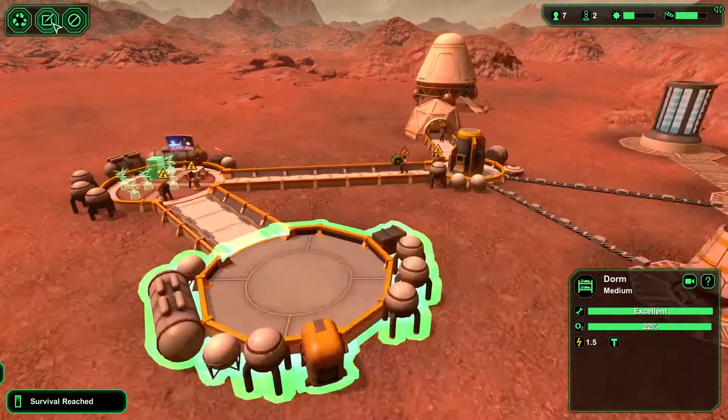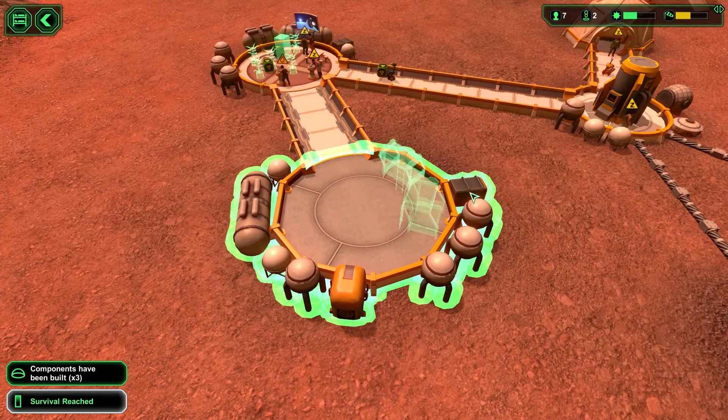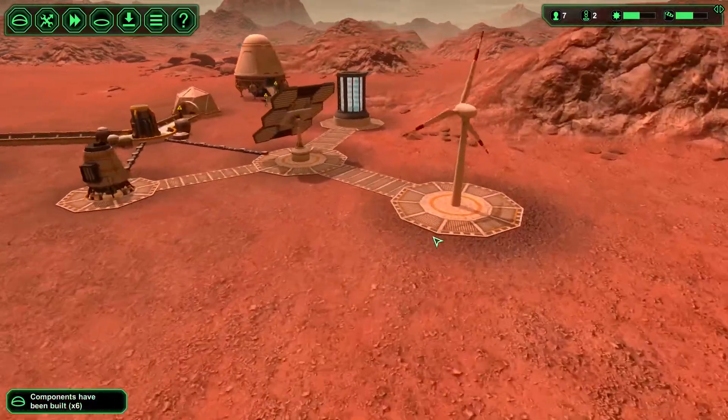The dorm is also empty — we need to add some beds in here. Let's make four for now, because we have seven colonists and they won't all be sleeping at the same time, so four beds should be enough for now.